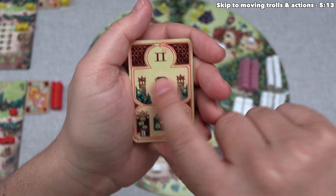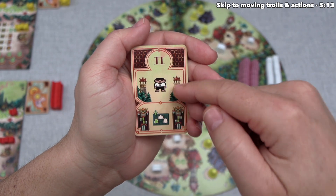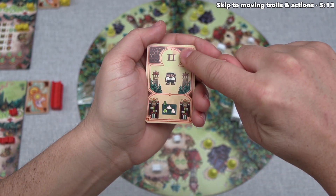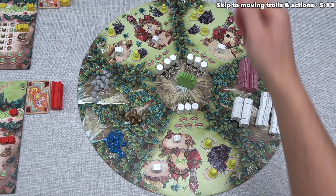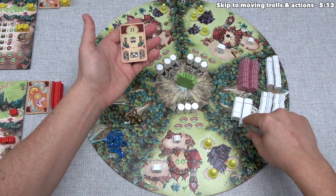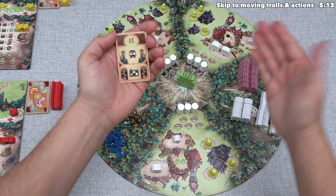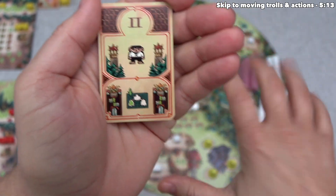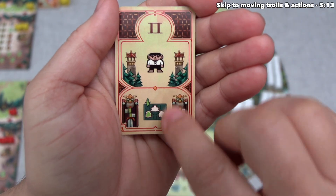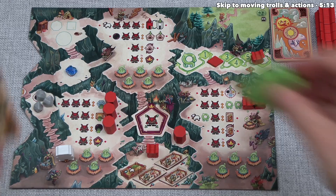The card shows a Roman numeral 2 at the top and a human in the middle — it could show humans, changelings, princesses, or nothing. This means we add a human to village number 2's farming area. There's always a number of villages equal to the player count. The second thing the card does is dictate where the troll king will be for our entire turn — in this case, the left resource area of our player board.